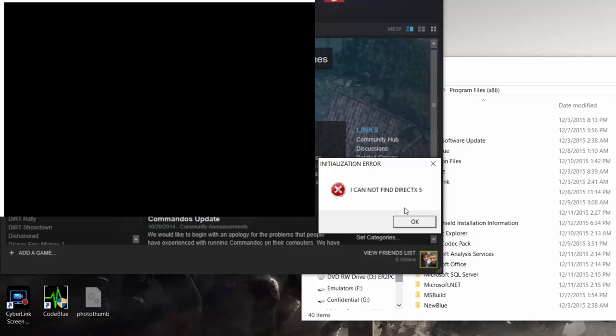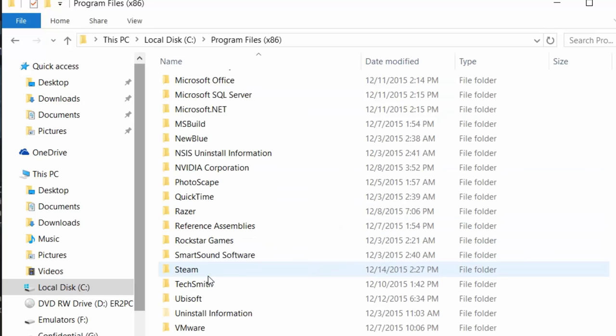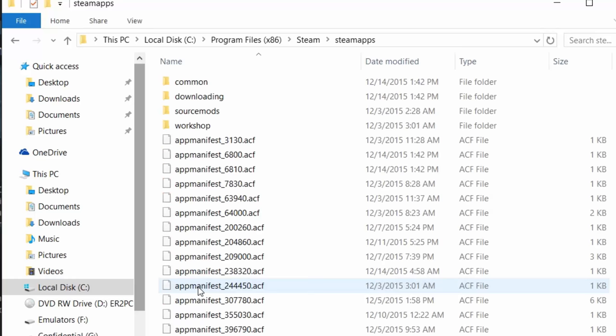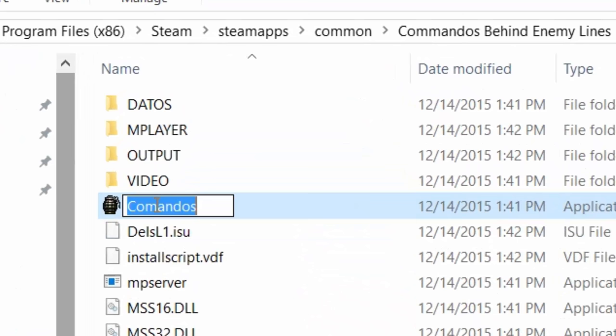When you want to fix it, the first step is to head over to your Program Files and locate your Steam folder. Inside there, look for SteamApps, open that up, and look for the Common folder. Next, look for the Commandos: Behind Enemy Lines folder, open that up, and you're gonna see Commandos.exe. Rename it to Commandos — correct the spelling.